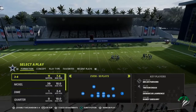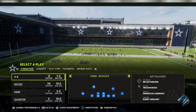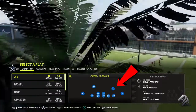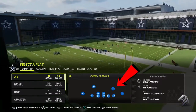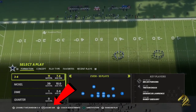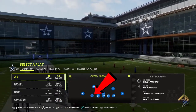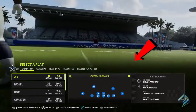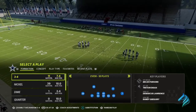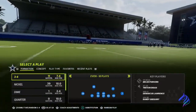For personnel, you are going to want to take your starting safety and move him to the number two spot. We're going to go into the SS at LB package, and what that's going to do is take your starting safety and move them to the outside linebacker spot, essentially making this a 3-3-5 formation - three linemen, three linebackers, and five defensive backs roaming across the field, giving you a lot more speed on the field.